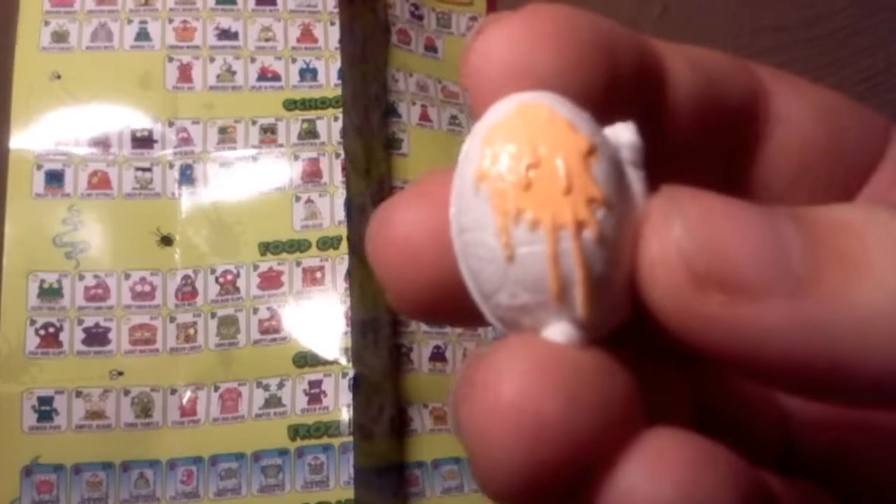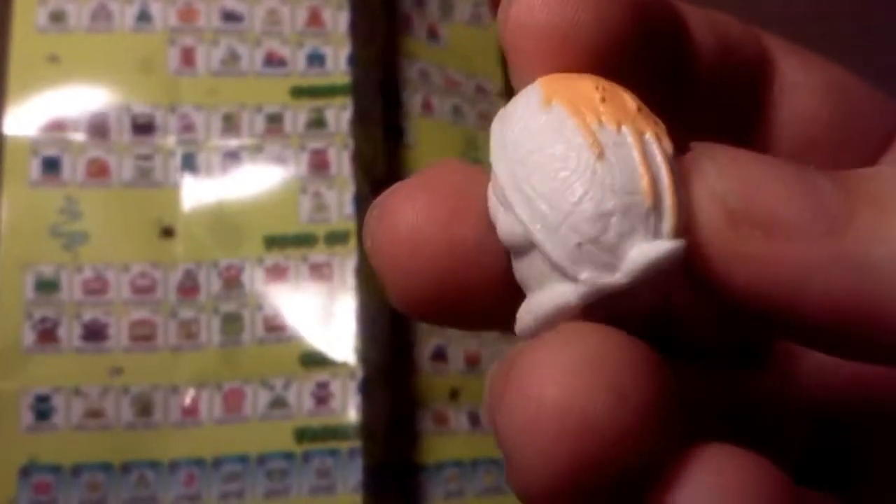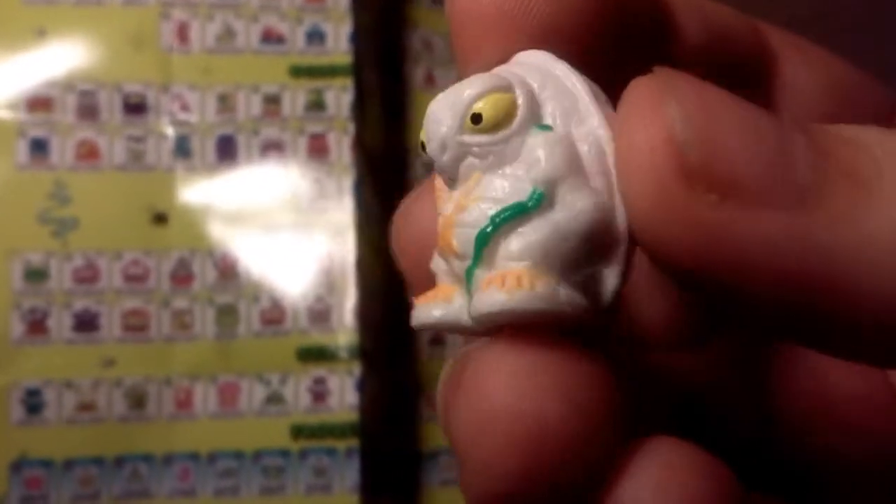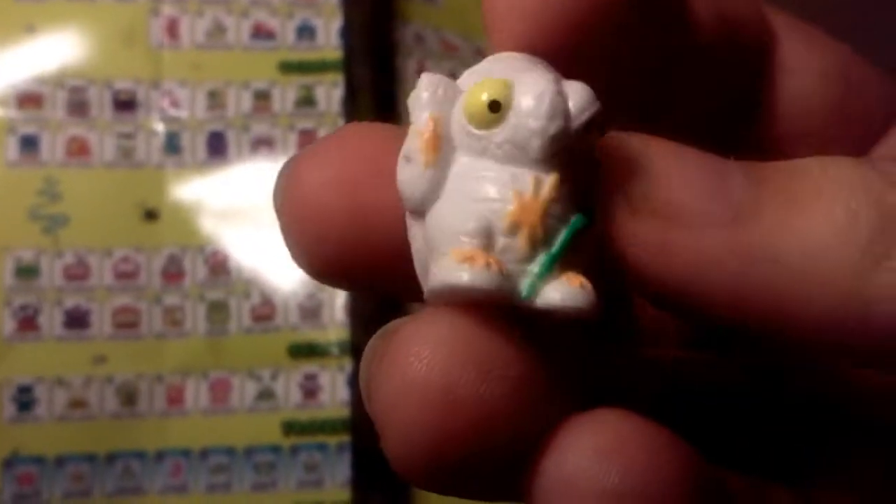He looks like a little beetle. He's got some orange paint on him. I don't know what it actually is. He's got like a green thing in there. This is obviously my first trash pack video — it's just so obvious. Anyway, I think he's pretty cool.